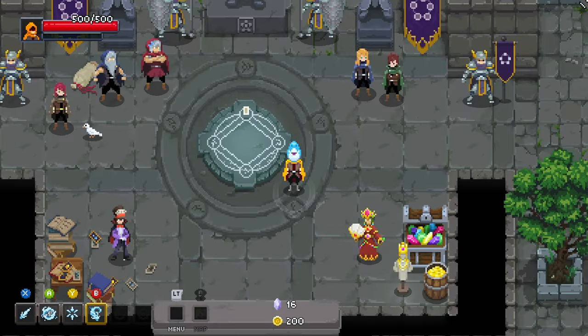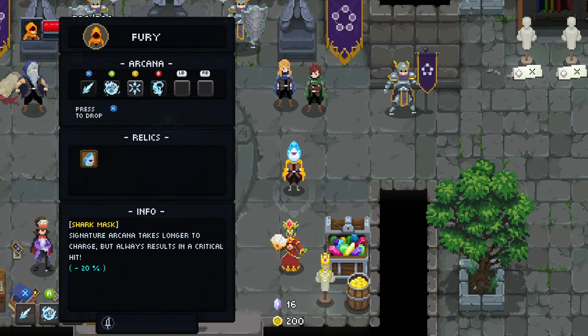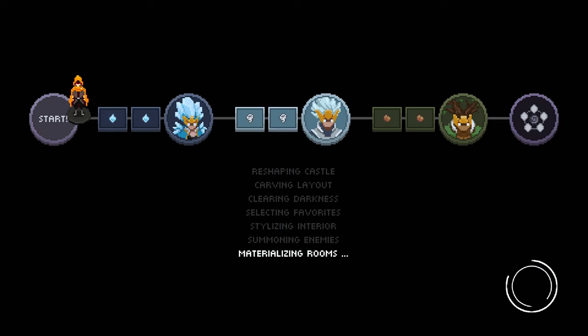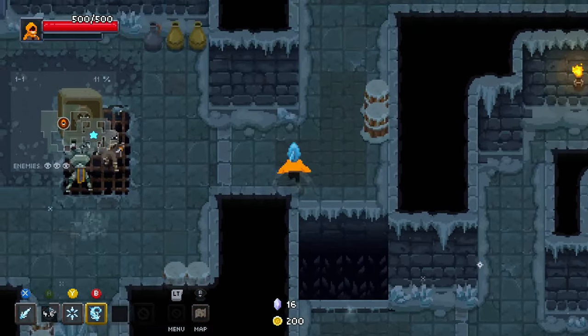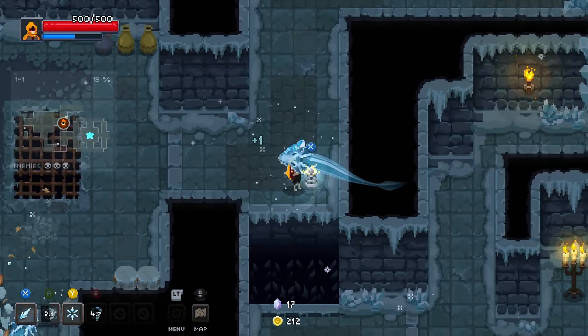Hey everyone, welcome back and thanks for clicking on the video. I'm getting fed up with water, so here's what we'll do. I have my orange cloak giving me signature charge and damage. I'm wearing the shark mask which lowers my signature charge rate by 20% but they always crit. We don't have lightning — that's good — and we have wind as a second element. I hope you enjoy it and I hope I keep my sanity.